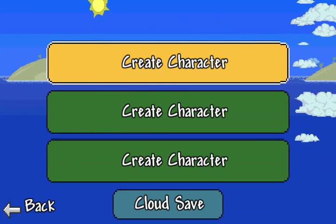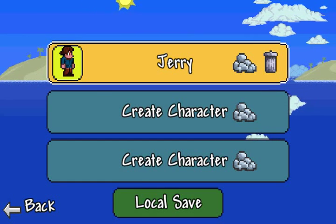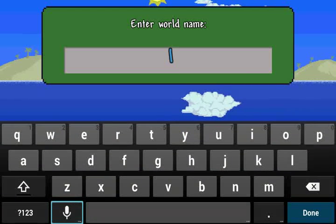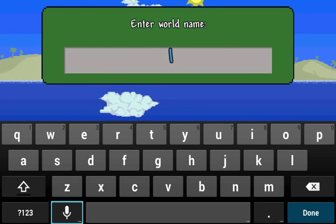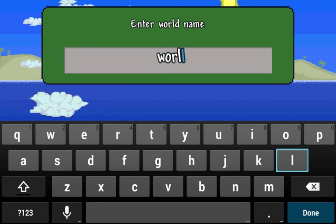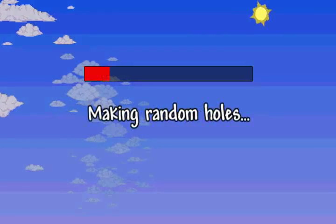Alright, we're going to do play. That's how it's saved. Select Jerry. We're going to start the game. Create the world. And we are going to name it World 1. There we go.